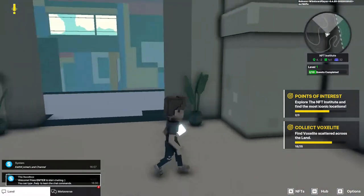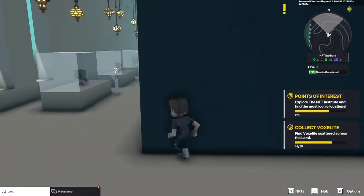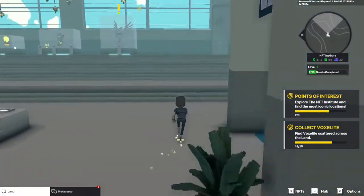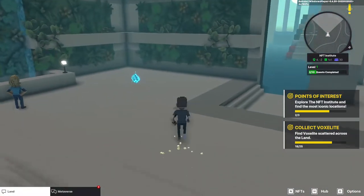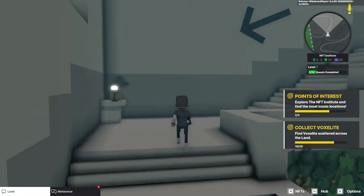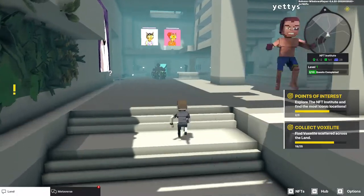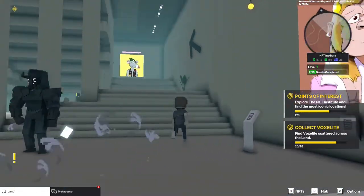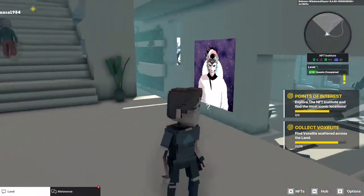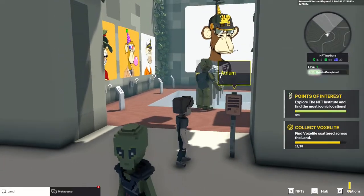We've got one more location to find. Let's see if we missed any voxelite. There's definitely more voxelite spread around than the 25 you need to find, so don't stress too much if you may have missed one — there should be more than enough. And there we go — that's the atrium. So now we've completed our points of interest.